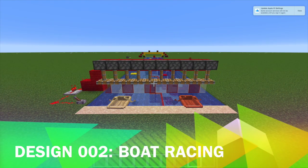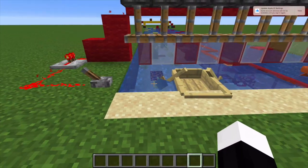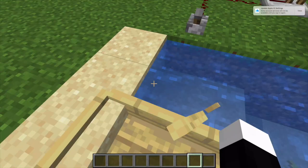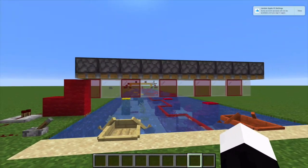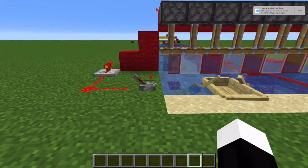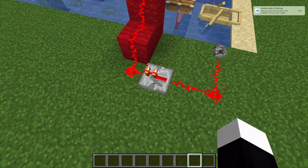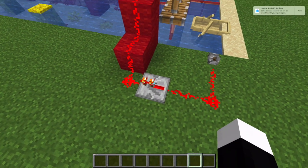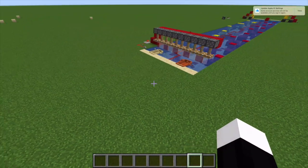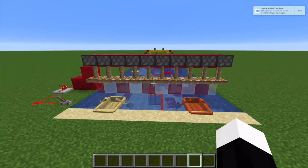I'm going to start off by talking about the start line module. It's really quite simple — with a flip of this lever from the person in the boat, this barrier is retracted by these pistons and then the two racers can speed off through the course. When it comes time to reset, with another flip of the lever the barriers are pushed back down and ready for another game. I do have one repeater set to the lowest setting possible so that this redstone signal can carry across all the pistons, and you may need more repeaters depending on how big you make your course and how long it is.